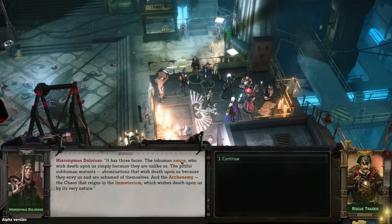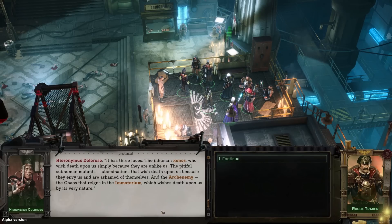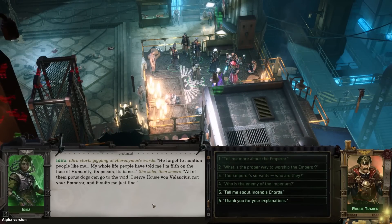On the enemy, Hieronymus describes three faces: the inhuman Xenos who wish death upon us simply because they are unlike us; the pitiful subhuman mutants, abominations that envy us; and the arch-enemy, the chaos that reigns in the immaterium. Adira starts giggling: 'He forgot to mention people like me. My whole life, people have told me I'm filth on the face of humanity. All of them pious dogs can go to the void. I serve House von Valencius, not your Emperor.' We thank Adira — probably not the best time to vent that, but we get it.